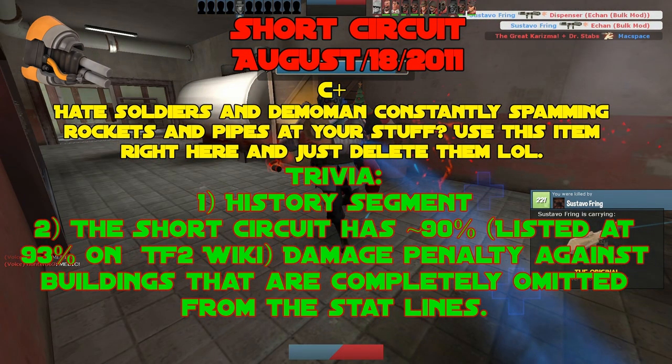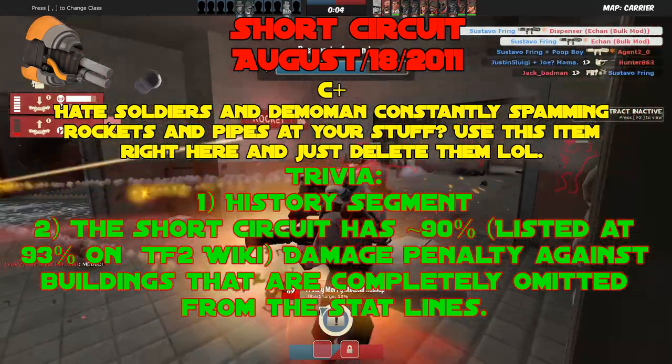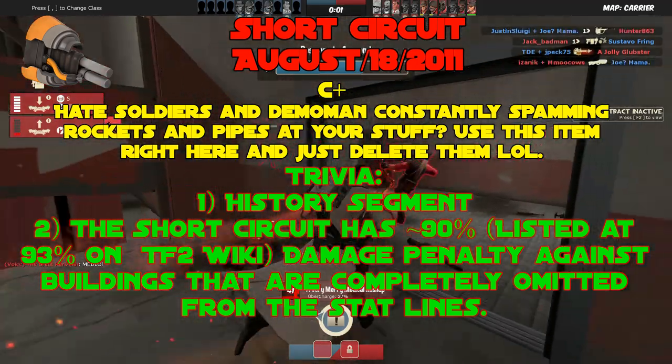One extra fact: the Short Circuit has a 90% damage penalty against buildings — listed at exactly 93% — that is completely omitted from the stat line.